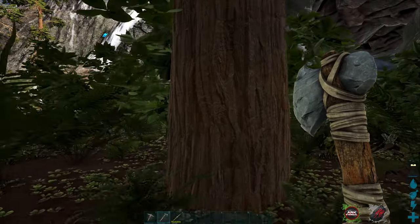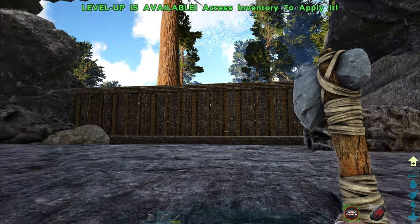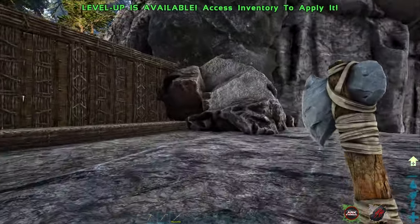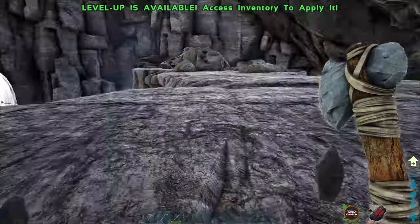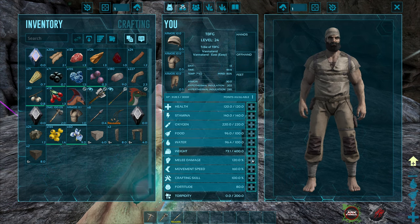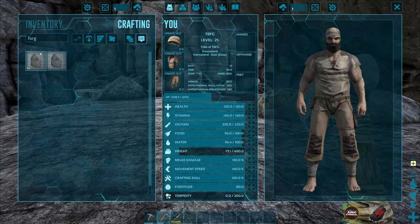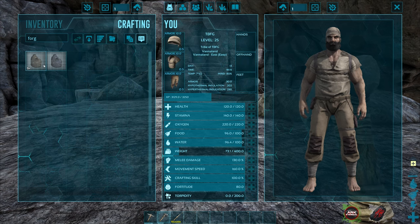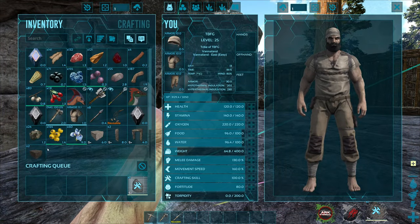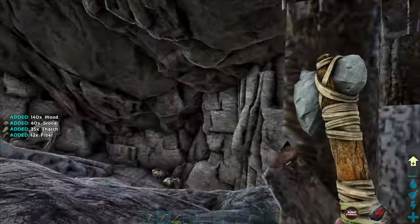Wood and thatch will get run through if these guys come down here, but they shouldn't aggro on us if we're in our base. It's not perfectly safe, but it'll at least keep us somewhat safe. I'm going to try to get it spread out a little bit further. Let's go ahead and start getting into the important things - I need to get ourselves a workbench made up. I need a smithy first. Oh, there's a supreme forge - let's go with the regular one.